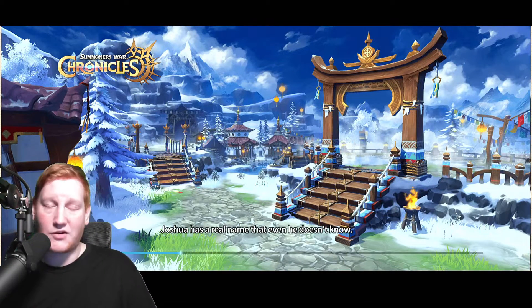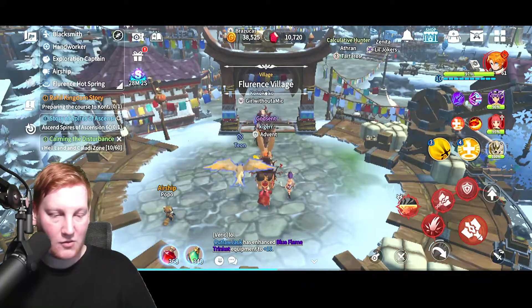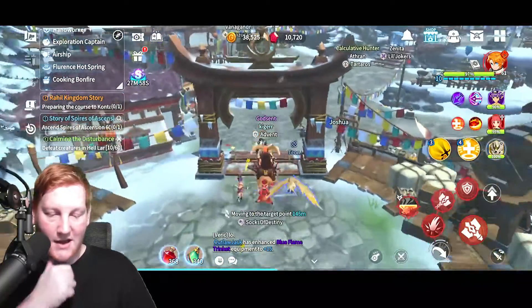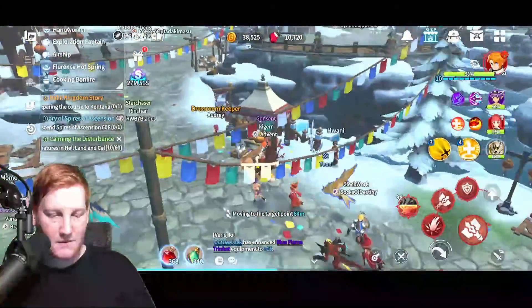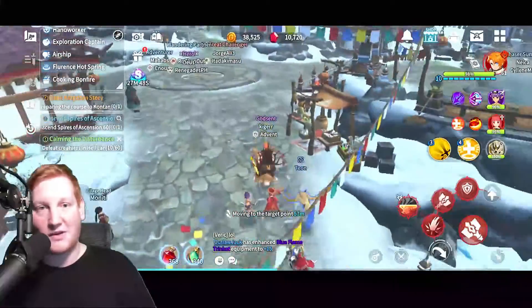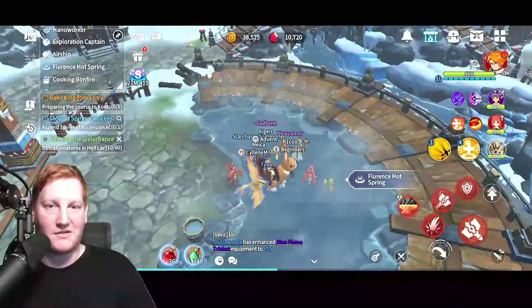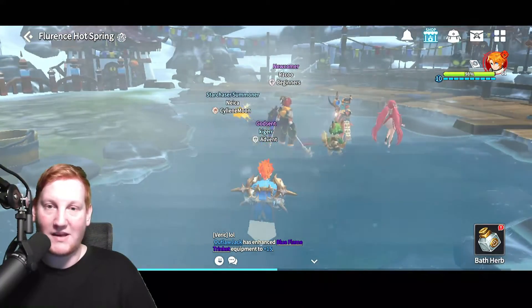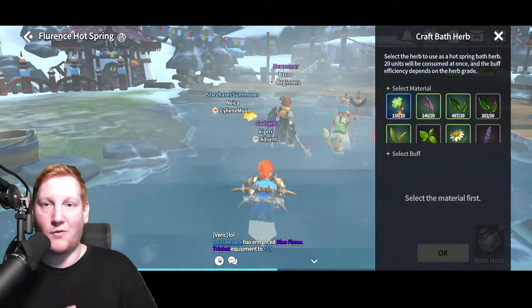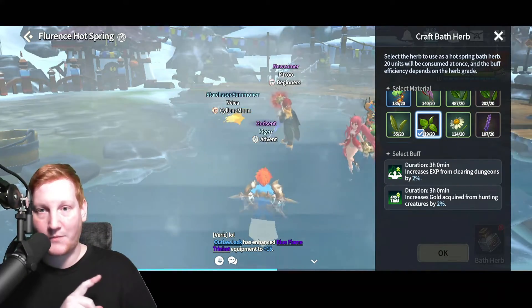The actual hot spring — not hot tub — will show up on your bar on the top left. If you scroll down, you'll see Florence hot spring. Hit the hot spring and come over here. I'll explain how you guys are missing out on literal millions of gold by not doing this every day. As you see, there's only like two guys here just hanging out. At Florence hot spring, you hit bath herb in the bottom right, and it asks you for an herb.